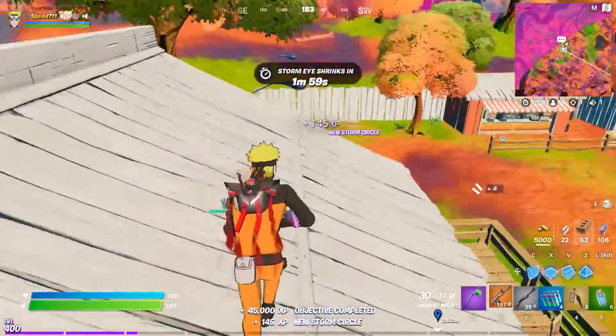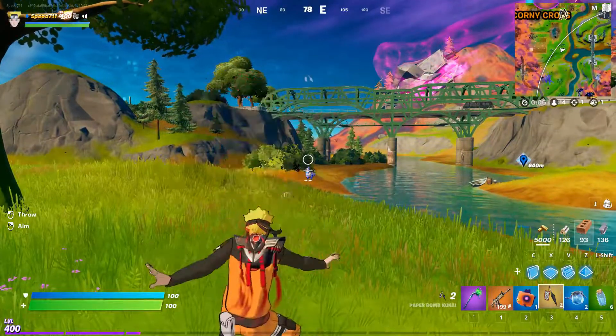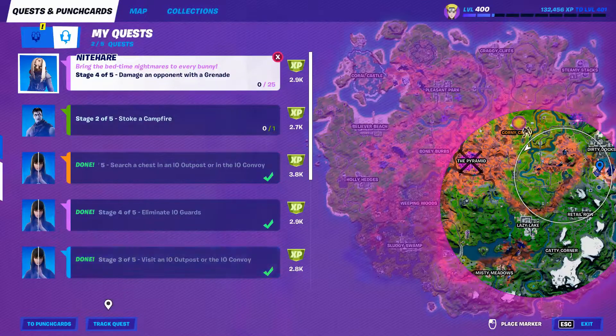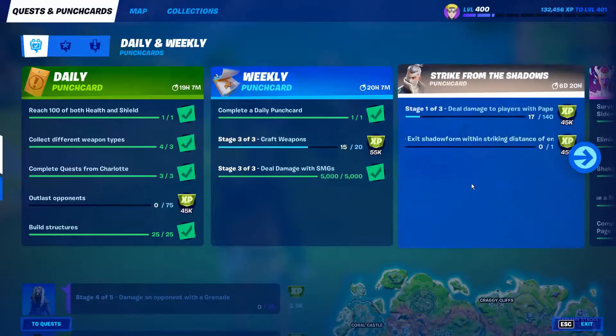Getting on those 25 builds for my daily, got me to level 400. Let's try some more paper bombs — damage does not work on the llama but I had to try it. Did not go up any yet, still at 17 of 140.